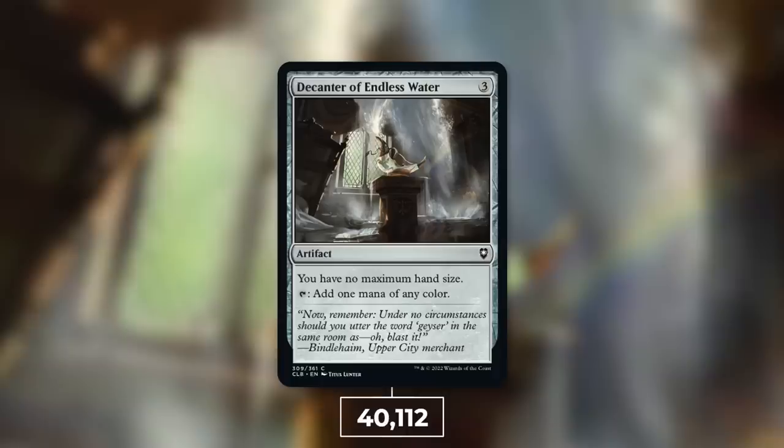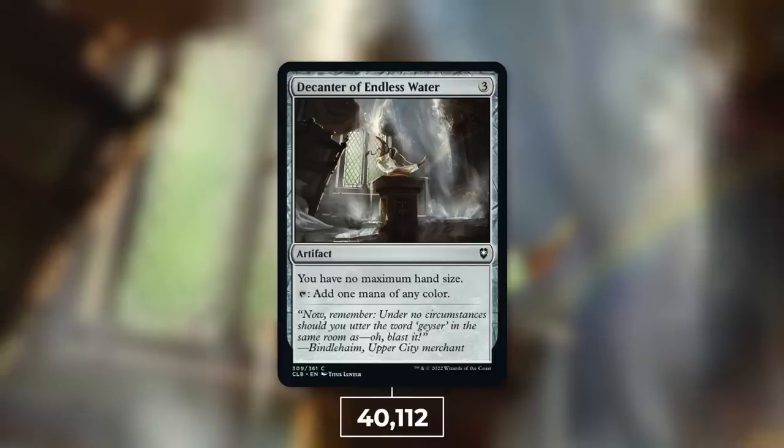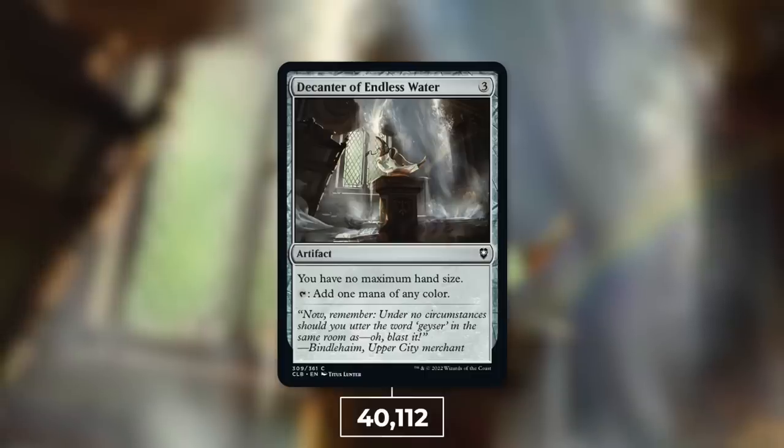Giving you no maximum hand size is something a lot of players very much like to have in certain decks. This is just a very simple and easy way to do it — throw it in as a mana rock, put it in a deck, utilize it to keep your hand around and also to ramp. Not as efficiently as you might like, but still efficient enough when it comes to giving you that additional benefit. Decanter definitely has seen a lot of play ever since it came out.